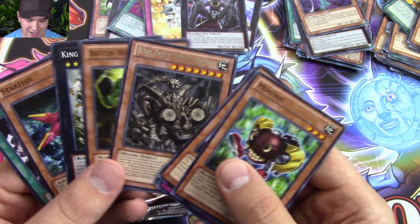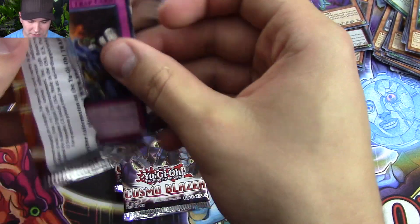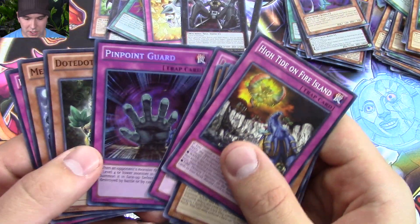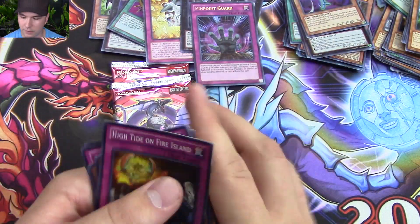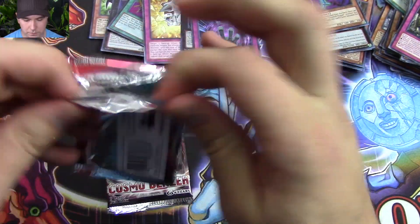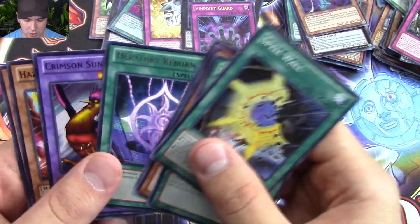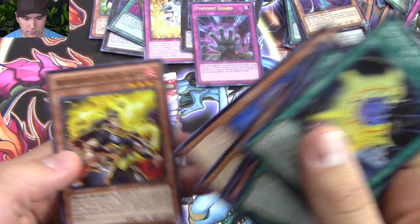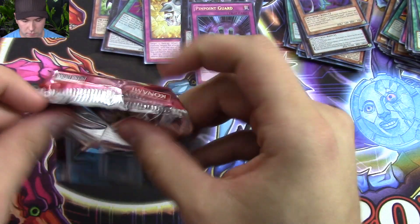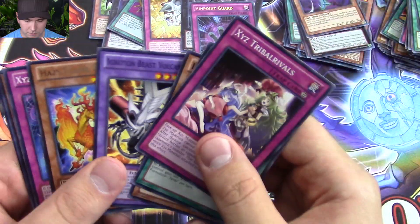Pulled a Redox in the Redox tin — that's lucky. Lord of the Tachyon Galaxy. Oh nice, Pinpoint Guard, Secret Rare. We're just pulling absolutely fantastic out of these two tins. Finishing things up with our Cosmo Blazer here. This booster pack has just been super awesome, getting really, really lucky. Gotta love the cards that we were able to pull today. Got a Tinky there. Hazy Flame.